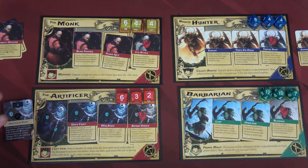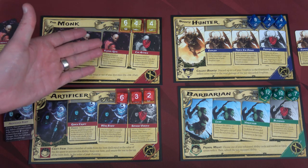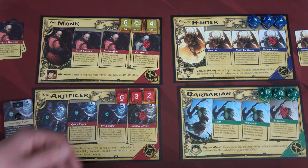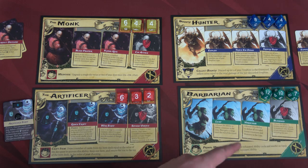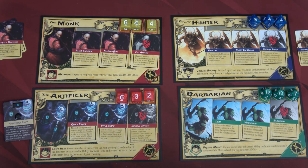I've set up our dice on the hero boards. The Monk has a 6, 4, 4. The Artificer has a 6, 3, 2 — not nearly as good. The Barbarian has a 12 and a 10. The Bounty Hunter has an 8 and two 4s. The numbers only really matter for direct damage — placing dice to deal damage based on the number. Abilities can be activated with any die, though some are better with higher or lower numbers — that's part of the fun.